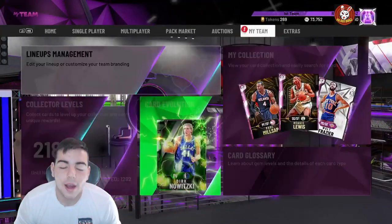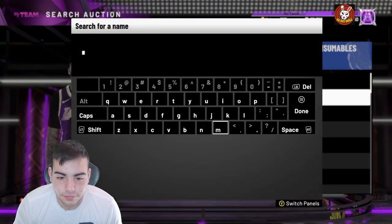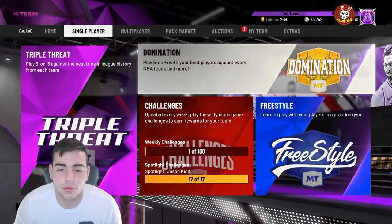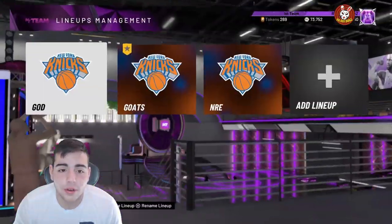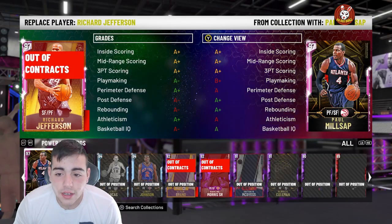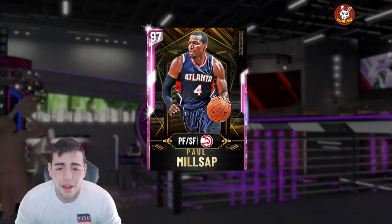Today we're gonna go over some gameplay. We have a ton of these new token reward cards and I kind of want to try out this Paul Milsap. We're gonna go over his stats — super excited to try him out. He has small forward eligibility, he's a god, I love his stats — 97 overall.